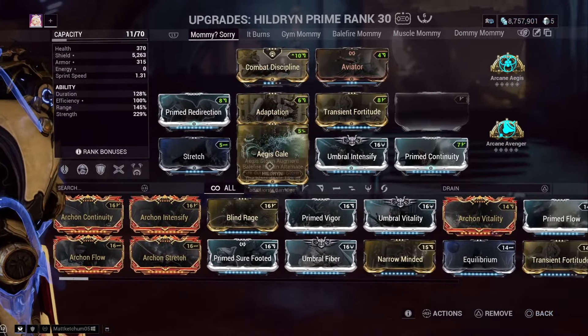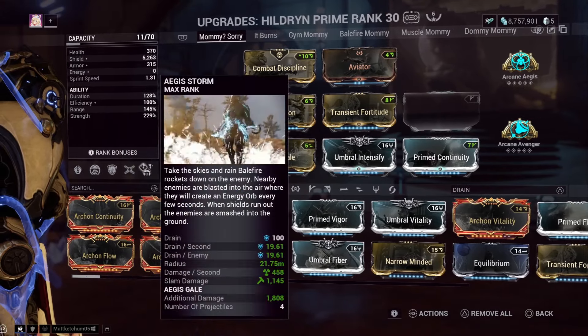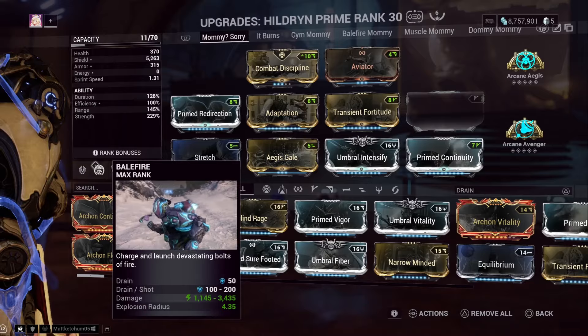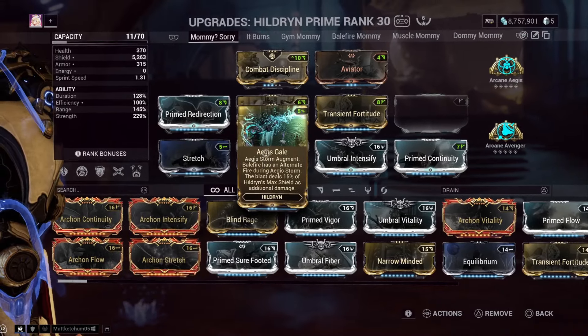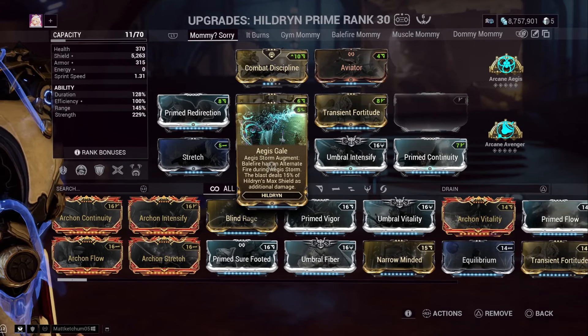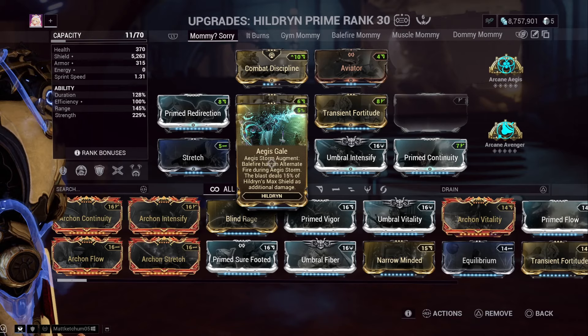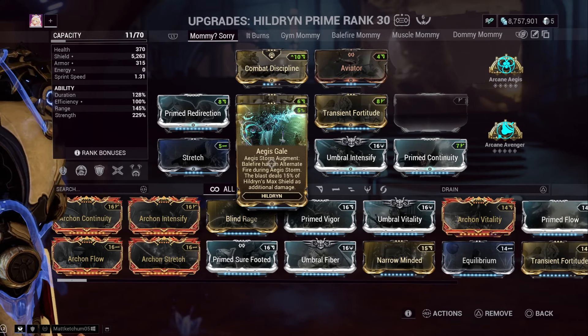The augment Aegis Gale is for Aegis Storm and requires that you keep both Aegis Storm and Balefire since it affects Balefire — you can't subsume either one off. Balefire gains an alternate fire during Aegis Storm, and the blast deals 15% of Hildryn's max shields as additional damage.